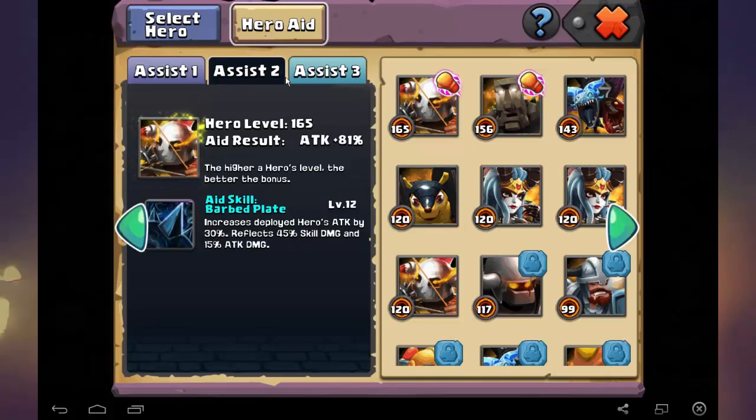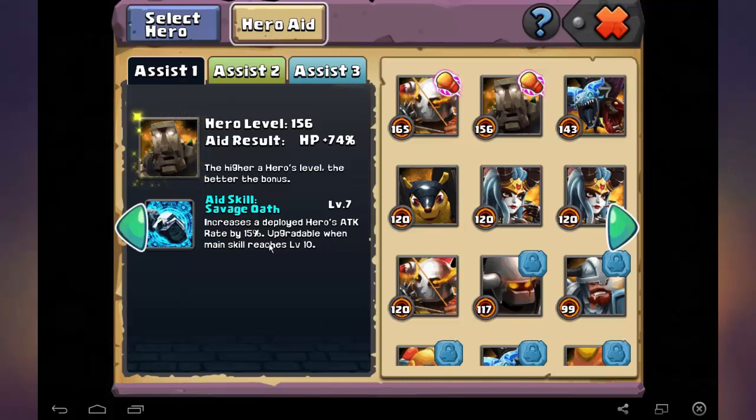If you have 3 hero assists, then you are good to go and you can also use your Pangoli. If you don't have 3 hero assists, you should watch out that you use a hero that gives him damage and a Blockhead. Blockhead is the best thing you can do — he increases the deployed hero's ATK rate by 15% on level 7. If you get him maxed out, it's 40%, which is a lot. The more he hits, or the faster he hits, or the bigger the ATK rate is, the more he is regenerating for the other troops and heroes. That's a very good aid for him.